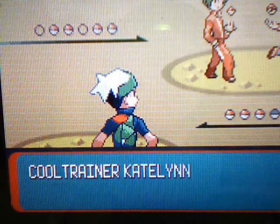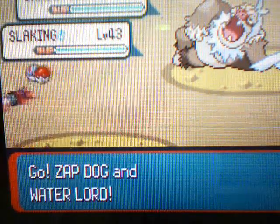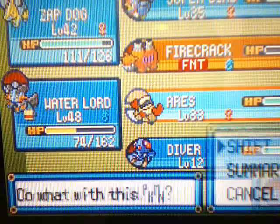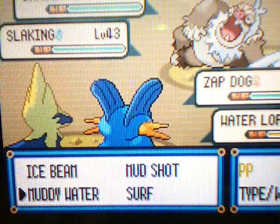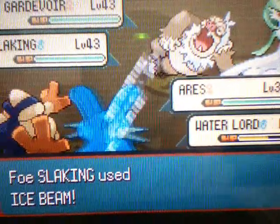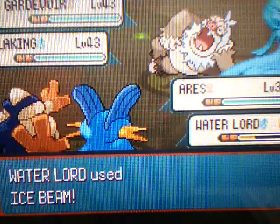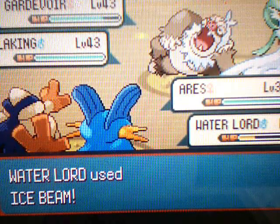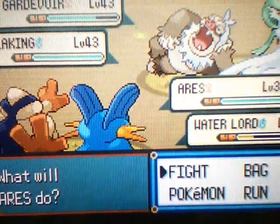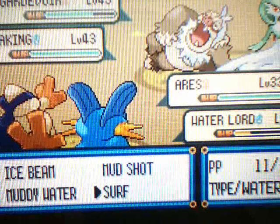Cool Trainer Caitlin and Cool Trainer Quincy have Gardevoir and two Slakings. We're going to go to Aris and hopefully take out Gardevoir. Let's use an Ice Beam on Gardevoir. Wait — what? Slaking is using Ice Beam? What Slaking has Ice Beam? That's stupid. Skill Swap — the most stupid move in the whole game. You swap abilities with them. I'm going to use a Vital Throw on Slaking and a Surf on Gardevoir.